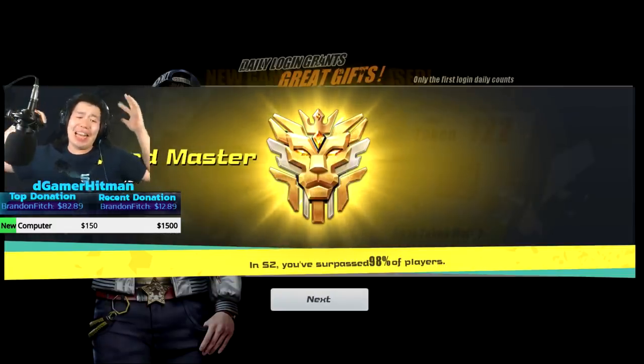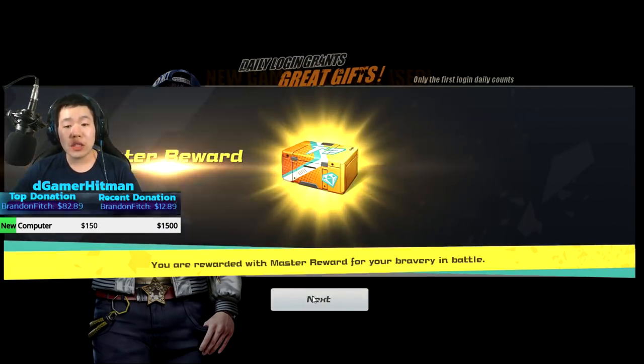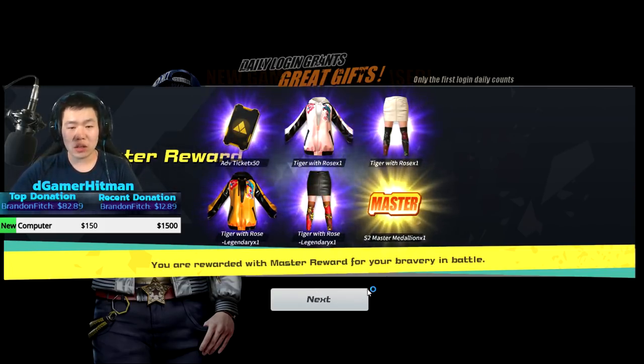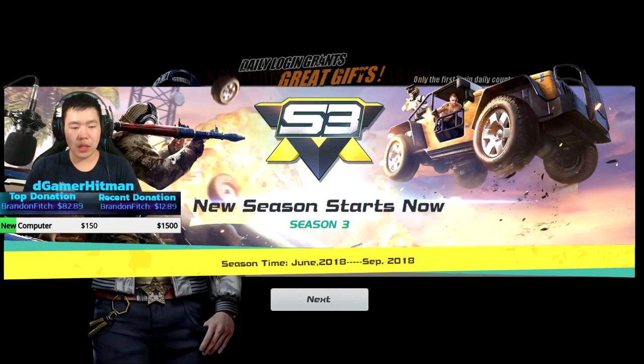Alright, we are back in the game. Grandmaster tier for Season 2 - we have surpassed 98% of the players. We are gonna go ahead and claim all our free stuff. First of all, we got the master season rewards - we're gonna get a quick screenshot. We got Tiger Rose, Tiger Rose, Tiger Rose - a whole bunch of Tiger Rose as well as the advanced tickets. Pretty neat!